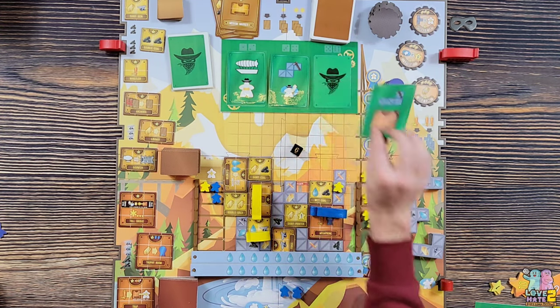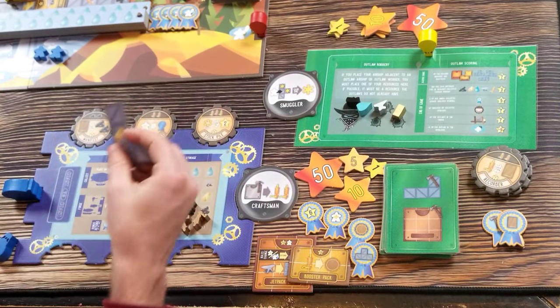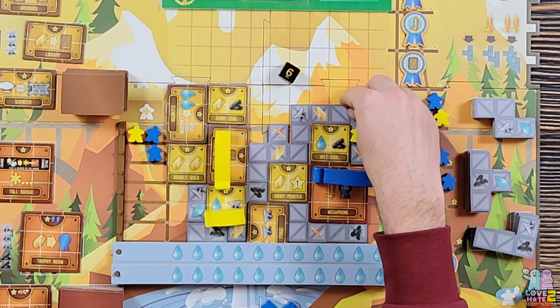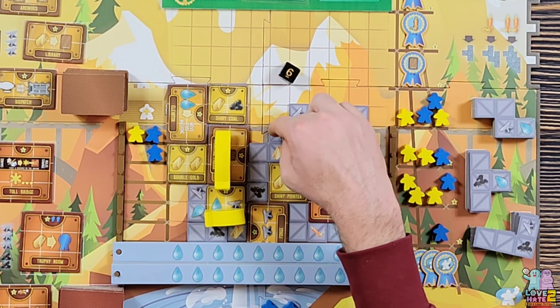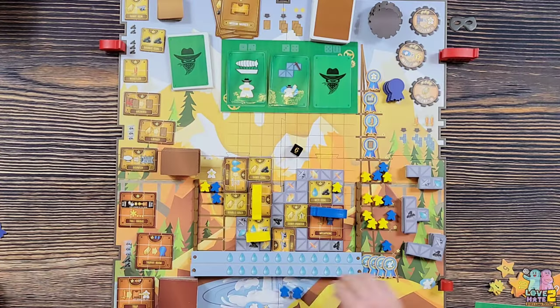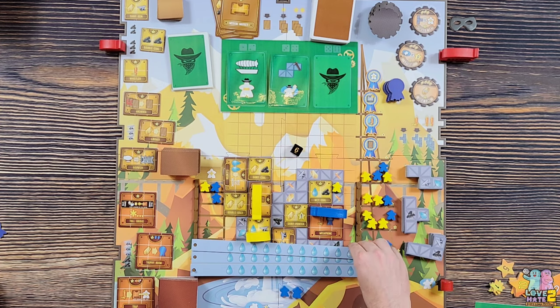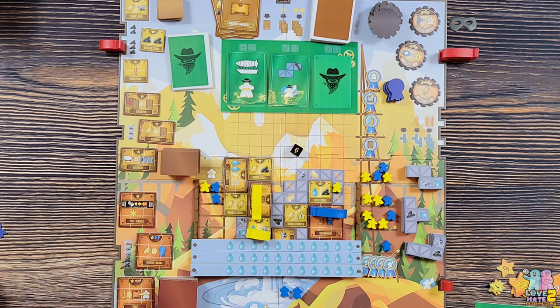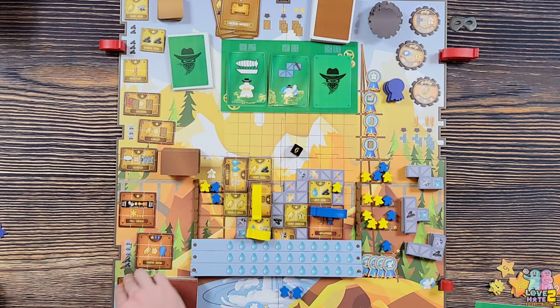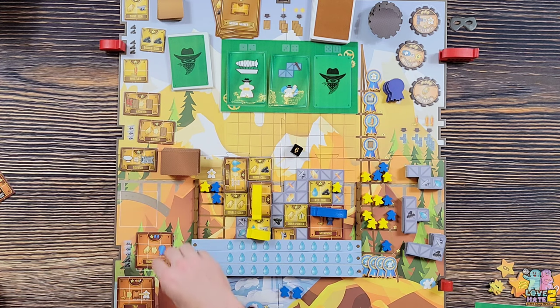Opponent rolls six - building an L-shaped scaffolding for one, two, three, four, five, six points. I realize I also need to raise the water level since I forgot when that tile was built. Also, the opponent needs to discard a tile since there's nowhere to put it - the highest points tile is the toll bridge at 14, so that gets discarded and the retooling shop replaces it.